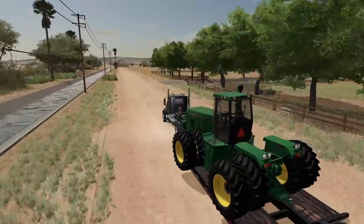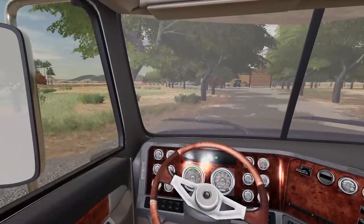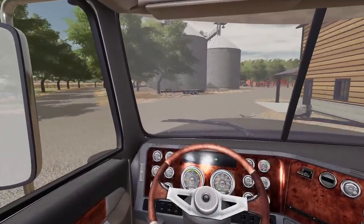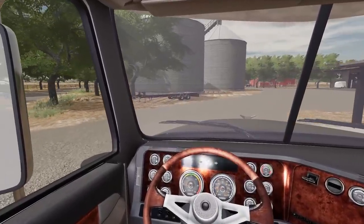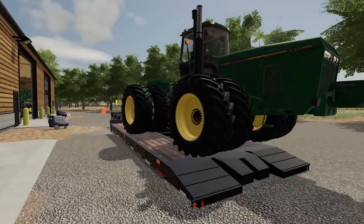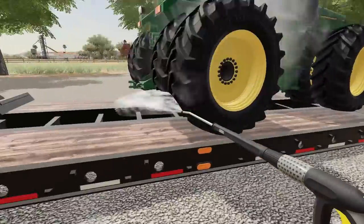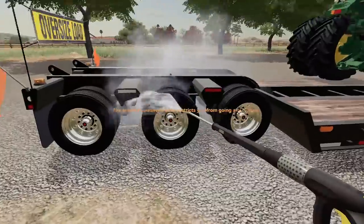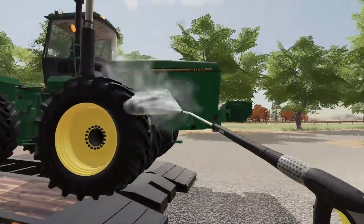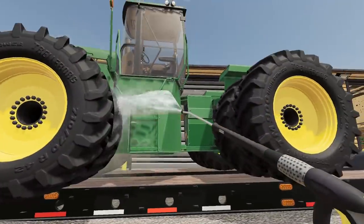The 8970 moved a little on the trailer — I thought I'd strapped it down well enough, but it'll be fine. We're almost home and it didn't hurt anything. I also want to clean off the semi after using it for hauling grain. After detaching, I notice the dealership didn't wash the tractor this time — they usually wash everything, but they must have been busy.